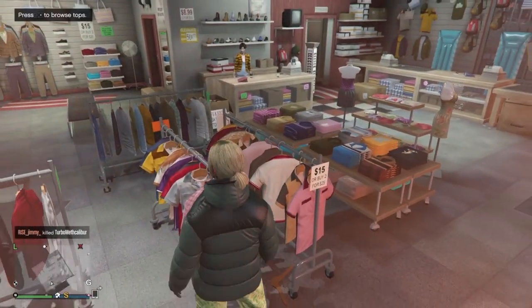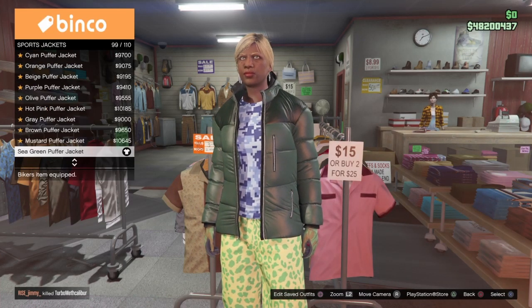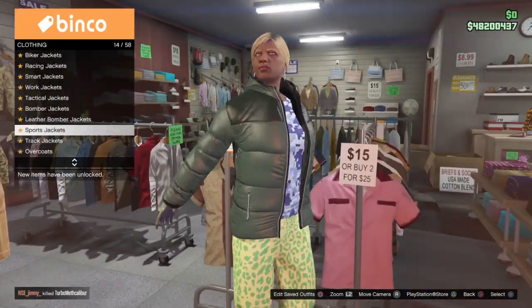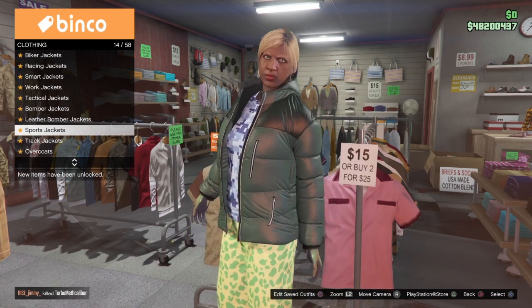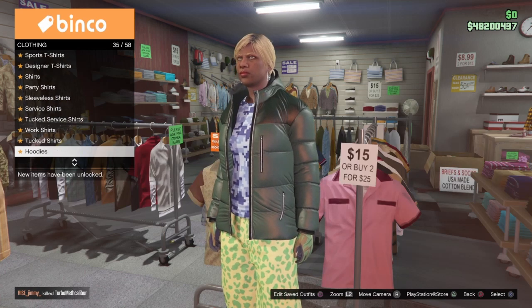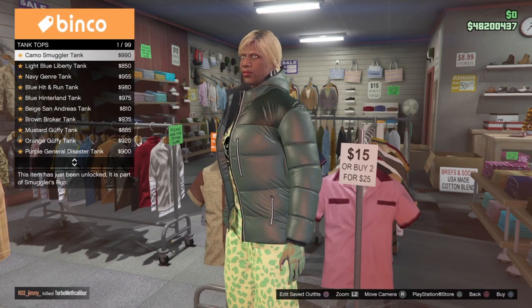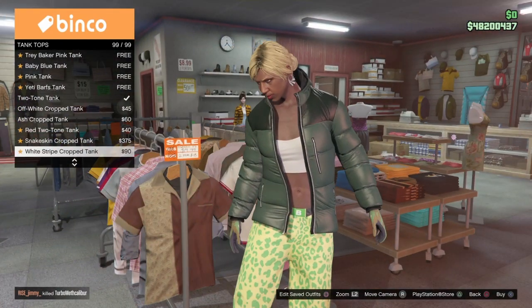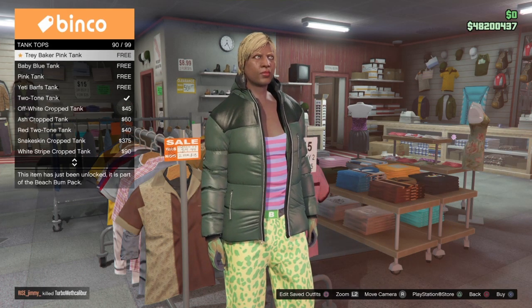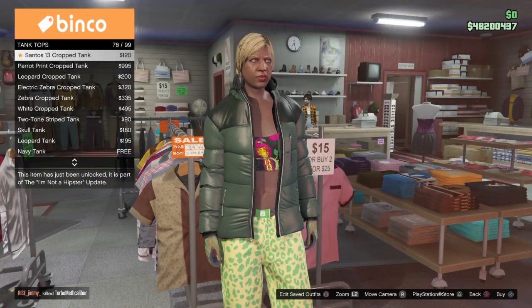In the tops section, go down to sports jackets and pick the sea green puffer jacket — it should be number 99 if you have a new fresh character. Then head down to tank tops. Make sure you are equipping the correct tank top because they are very similar. If you don't have the right one you will not be able to get the scuba tank, as this specific tank top is what gives us the scuba tank. It will be number 19, so scroll down until you find it.